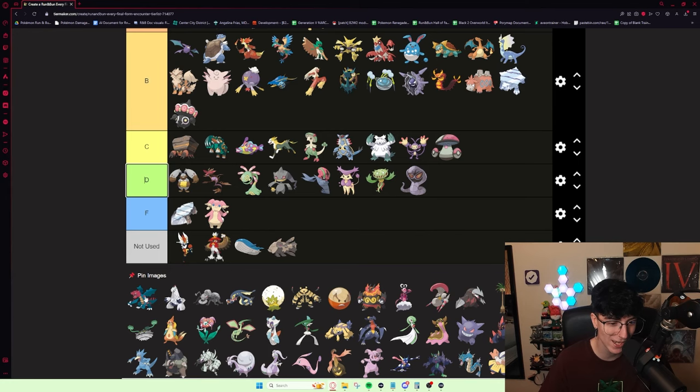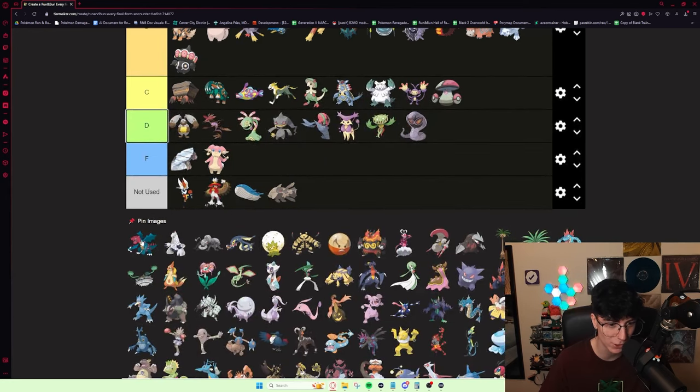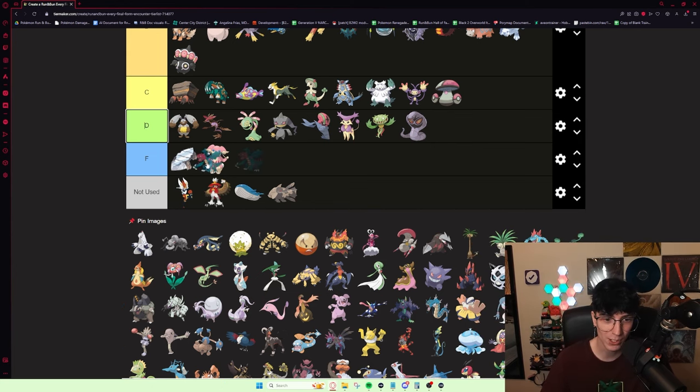Druddigon — the extent of its usefulness is it's actually really good on the Penguin Bridge Rival. With a good enough Druddigon it can absolutely pop off on that fight. But you can also get it in Desert Underpass and it's never good there. Not a good mon overall. I'll put it D tier, though, just because I know it has value on Penguin Bridge Rival.